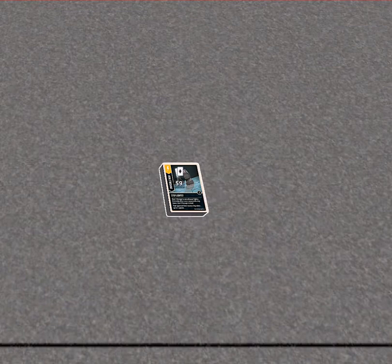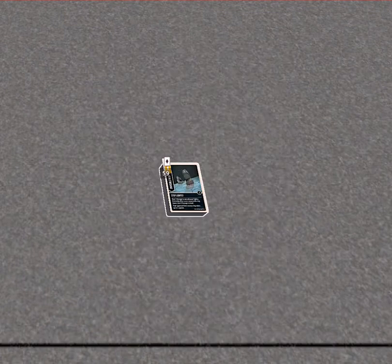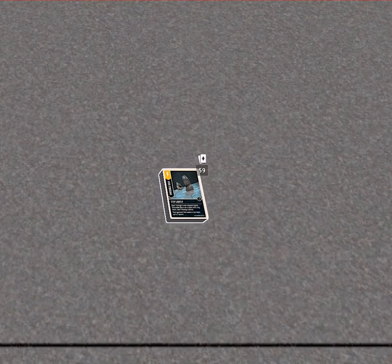I'm going to go through each character from Unmatched and give you my top three favorite cards in their deck. To start, we'll go with Invisible Man's card — you can deal three damage to an adjacent fighter if he's on a fog. That's really good, and there's two of them, so that's six free damage, and with Invisible Man that's what you've got to do.